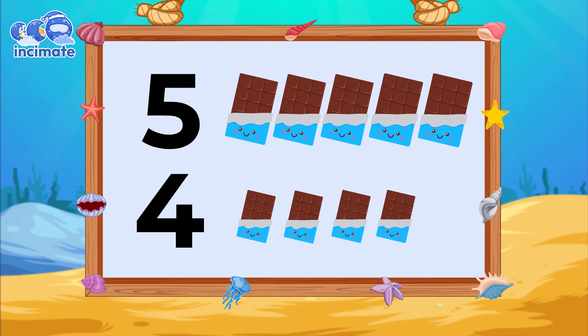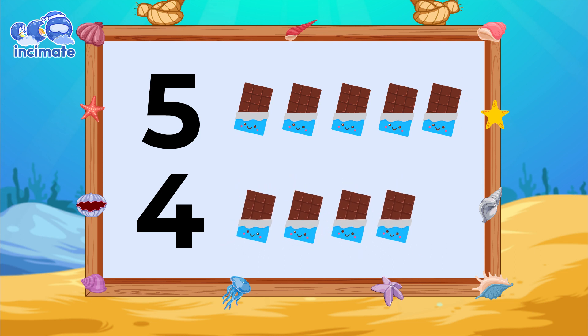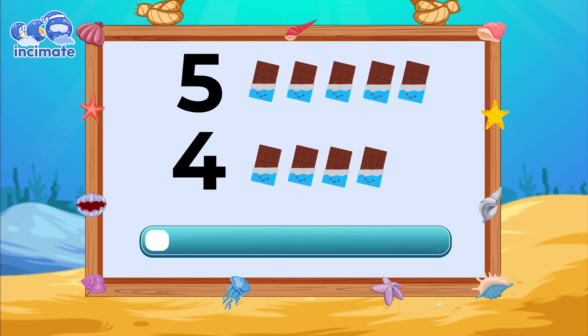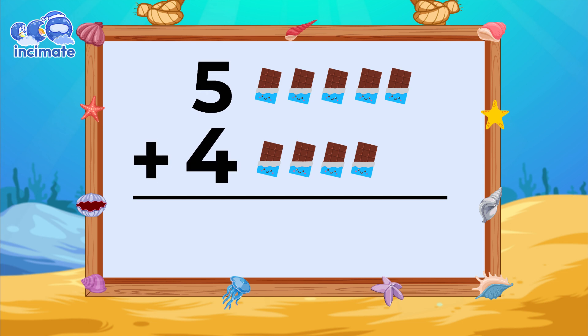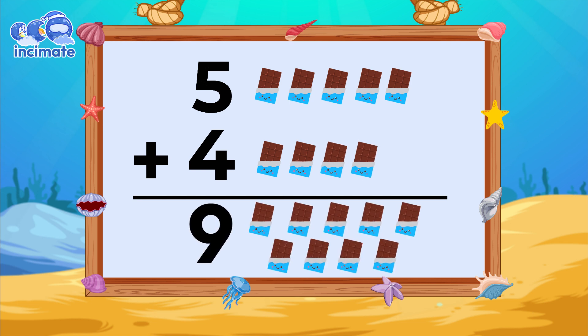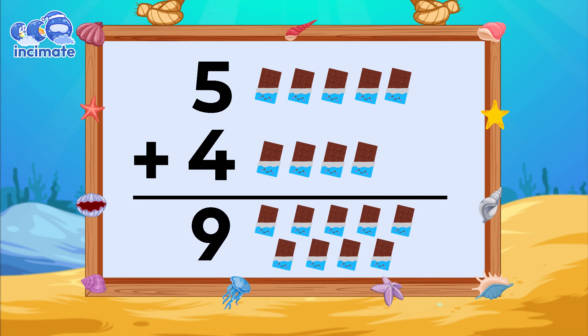Shall we try another one? We have to add these five chocolates up here to those four chocolates down there. Let's go for it. Adding up five plus four is one, two, three, four, five, six, seven, eight, and nine. Nine. There are nine chocolates. Five plus four equals nine.